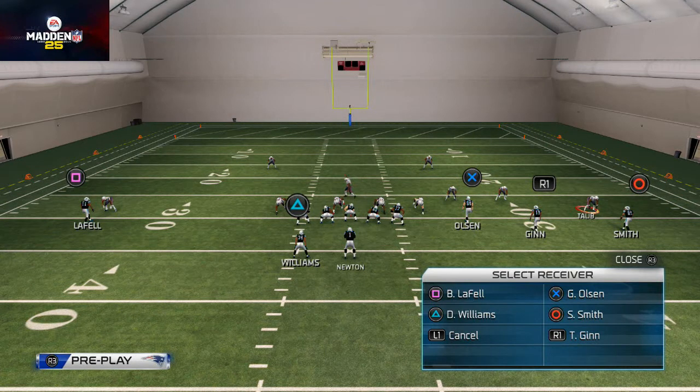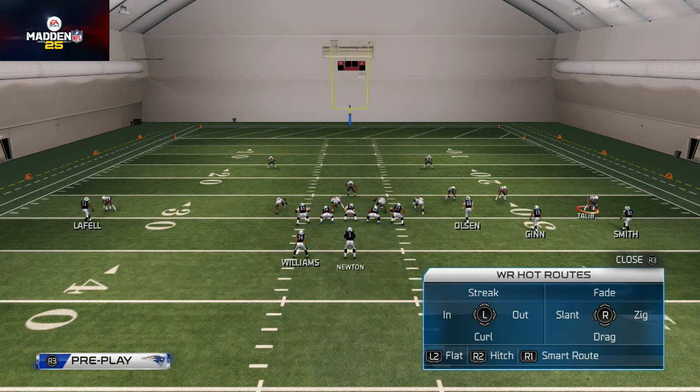For this example we're going to hot route Ted Ginn to a slant route, so we hit R1. It gives us a bunch of different options: we can put him on a slant, a zig, a fade, a drag, a streak, an in, an out, a curl, a flat, or a hitch — and any of those routes we can smart route by hitting R1.